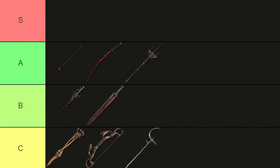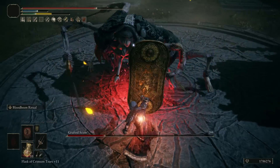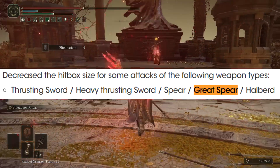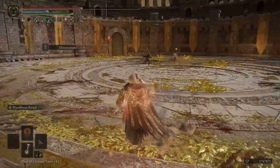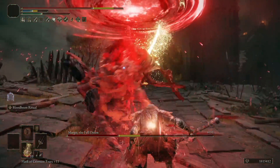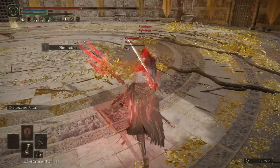Moving on — a weapon I bring down to A from S is Mohgwyn's Sacred Spear after the back of various nerfs and all this bleed nerfing going on. 1.07 actually reduced the range of its ash of war, Blood Boon Ritual, but the damage was unchanged so bleed build-up speed is still very good if you can get it off. But great spears also have reduced hitbox size on various attacks addressing their phantom range in PvP. The bleed procs still deal less damage and give less AR when they happen, but it's still a powerful weapon type combined with the Cursed Blood damage when buffed up. It's still very strong, just noticeably weaker this patch, so S tier just doesn't feel like a fair ranking anymore.